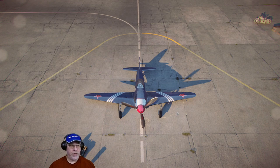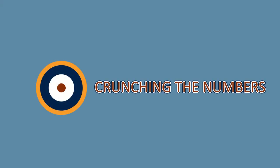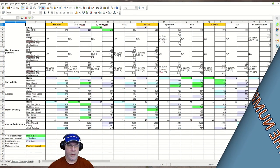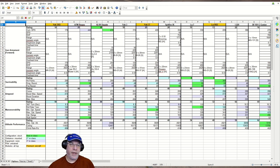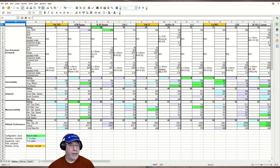We're about to look at a spreadsheet. If you don't want to look at that, use a link below to go to some other part of the video. Here's my spreadsheet containing information about all of the Tier 7 fighters — 14 of them. Before I talk about the statistics, I'll explain quickly how this workbook works. If you already know that, use a link below to skip ahead to the statistics themselves.